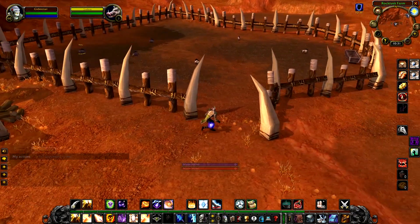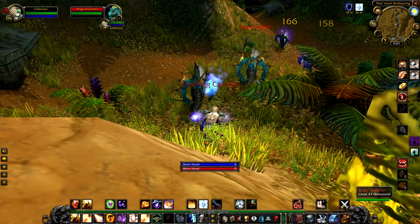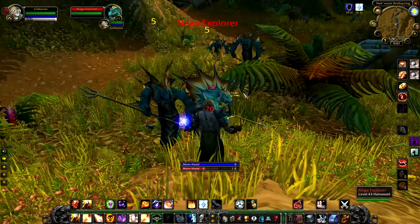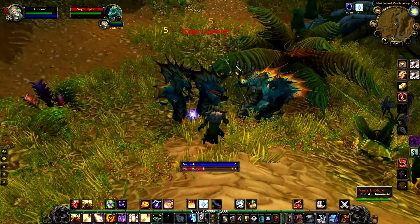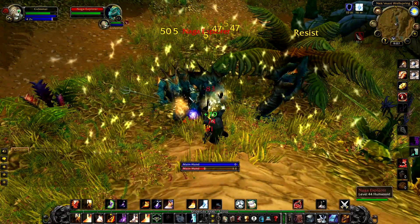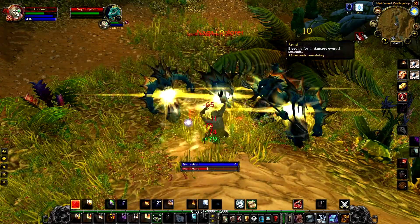Using the Electromagnetic Gigaflux Reactivator will also buff you instantly with a Static Barrier, which lasts for 10 minutes and deals 5 nature damage to all melee attackers whenever you're struck. Static Barrier does not stack with Thorns and other spells that are incompatible with Thorns.